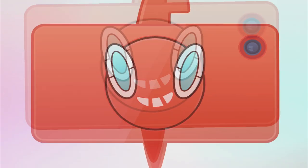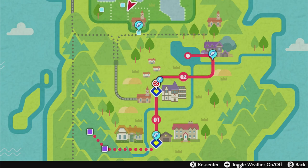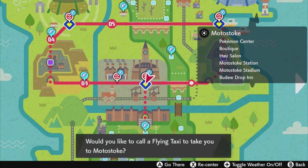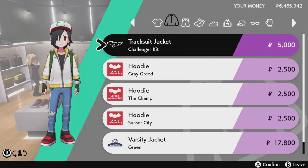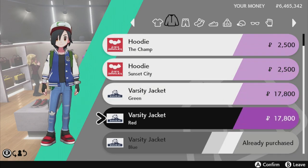Now for the other stuff — we're gonna go to Motostoke because most of the items we need come from there. The most important parts of this outfit are the jacket, the pants, and the shoes.